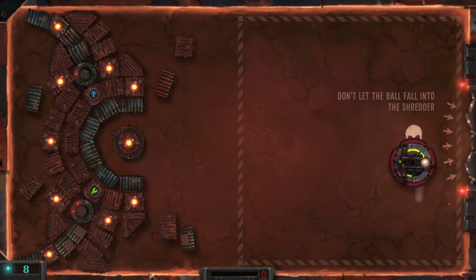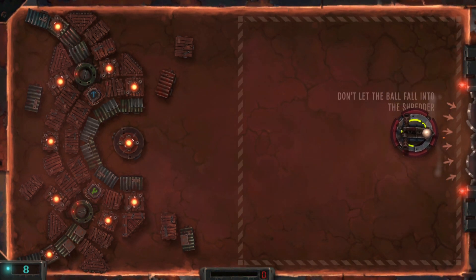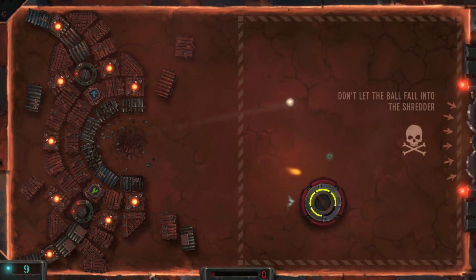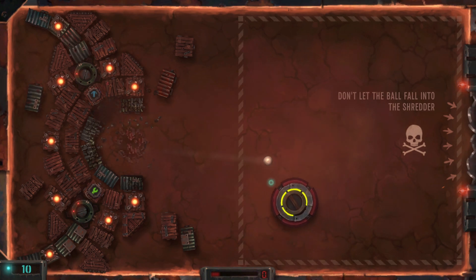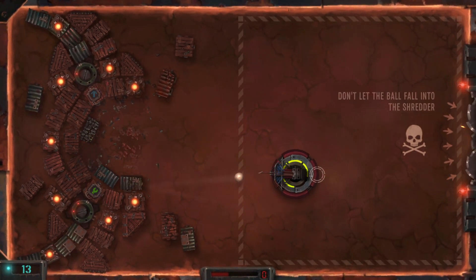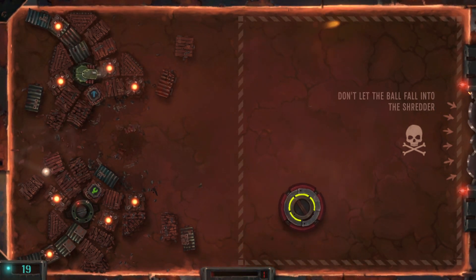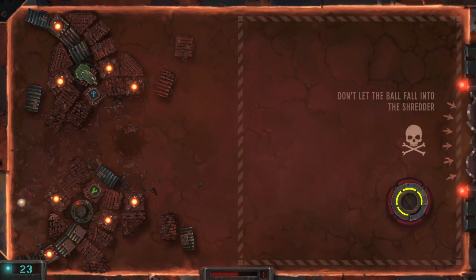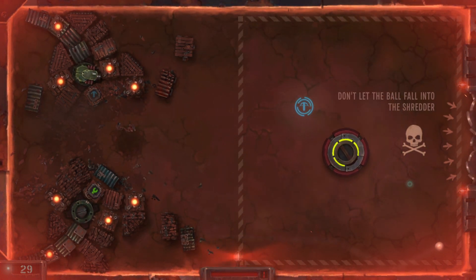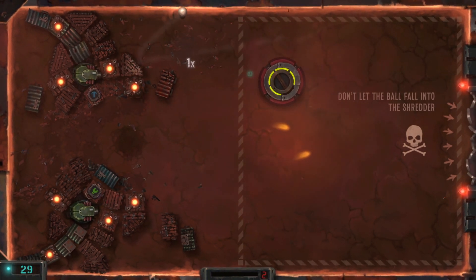Don't let the balls fall into the shredder — so now we are protecting our side again, it's got that air hockey vibe. We don't want the balls to go into the shredder. It's quite armored up front. I almost put it in the shredder myself. Here come the guns — I am not feeling good about this one, I got a feeling I'm going to get quite wrecked here. We got two balls — oh wow, just barely deflected that one off.